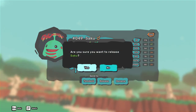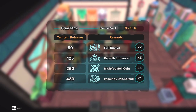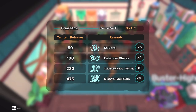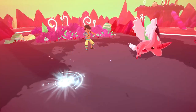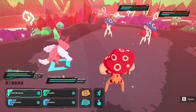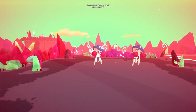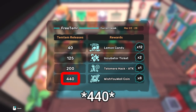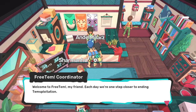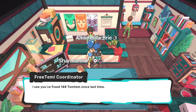Every Monday at 3am EST, the bulletin board at the Free Tem Organization updates to show you what those rewards are. The rewards are often DNA strands, dyes, telomere hacks, wishy ball coins, and other various items. The maximum amount of Temtem you can get money for that week corresponds to the highest tier on that bulletin board. If you don't claim your rewards the week you release the Temtem, you will still be able to claim the money in the future, but you'll miss out on the item rewards.